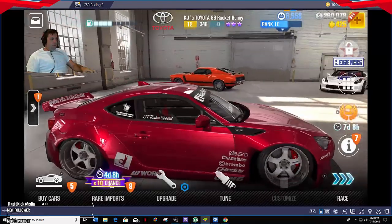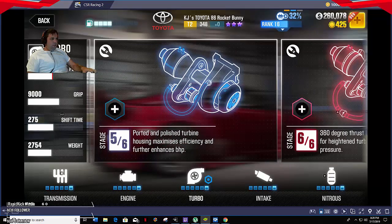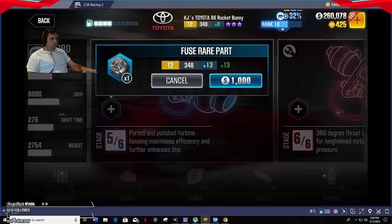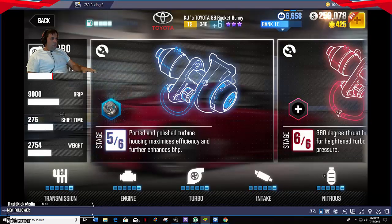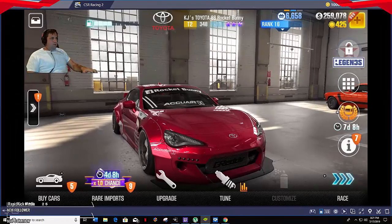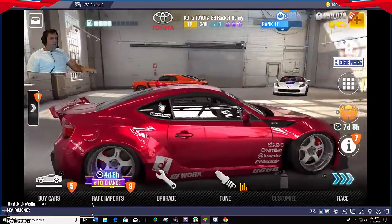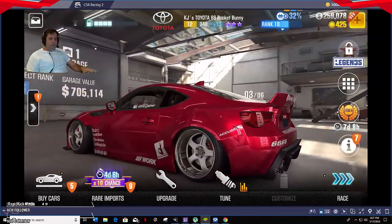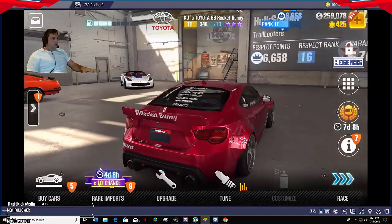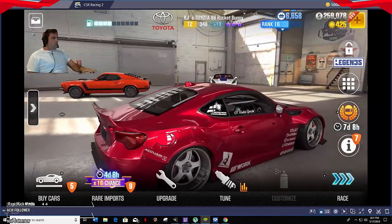This is KJ's car — it really is a beautiful car. The deal with these boss cars is they have unlimited freshness, so the only thing you can really change is the license plate. You can tune it up and put some components on it — it has Stage 6 slots, so here you can slot in a rare part if you have one. It's now at 348 plus 13, and I have three cars. That's what it takes. Thanks for watching, and have a good night.